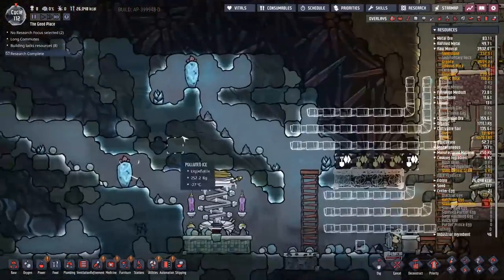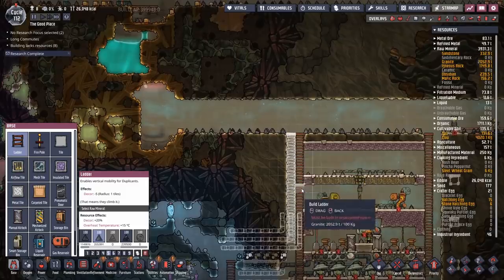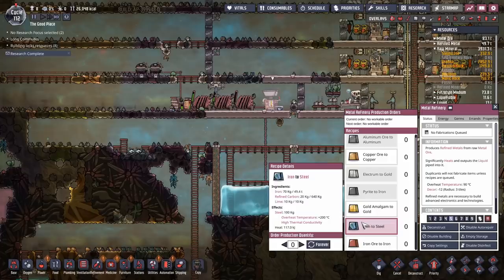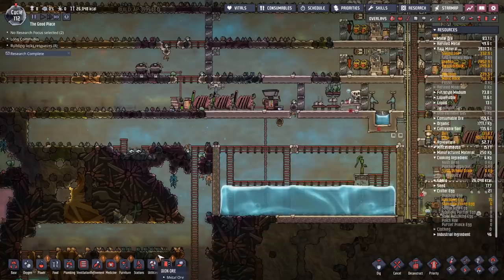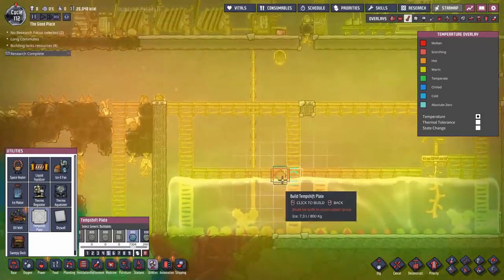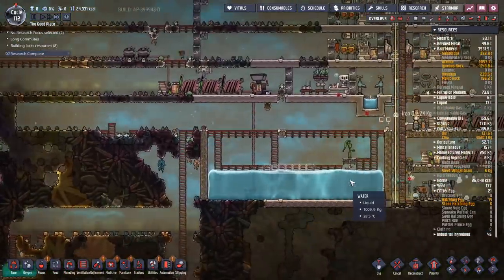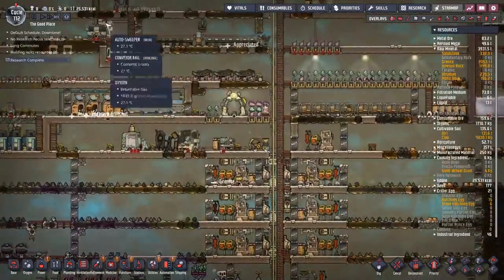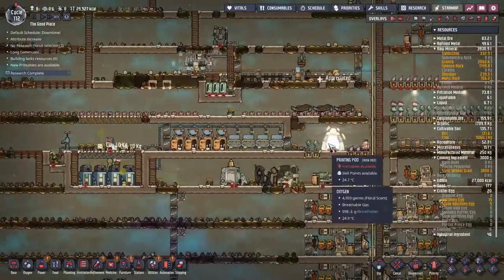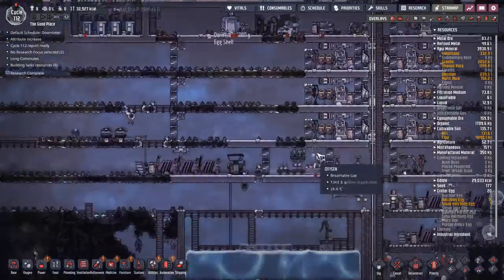We're going to route them in here, curl around, then come right back out again and straight out the top. I might want to make a ladder a little bit more to the left so we can get all of them out. Over here it's a bit warm - can we keep making more steel? Yes, we can - we have 10 kilos of lime from all our eggshells. I wanted to put it in a temp shift plate made out of ice. Let's just cool down our water tank - that should put us well below the 30 degree mark so our crops have no fears.